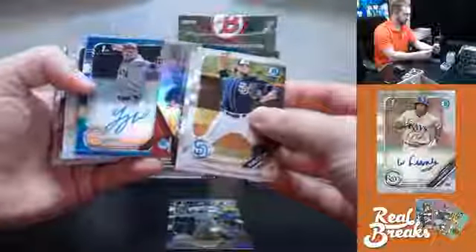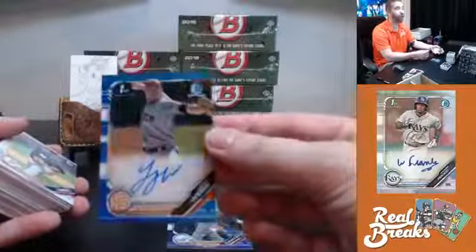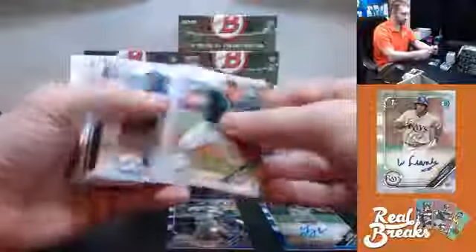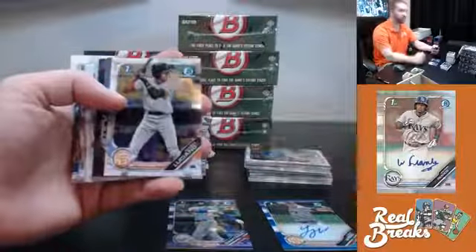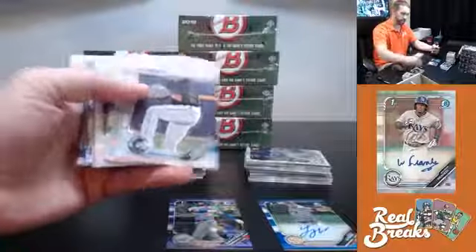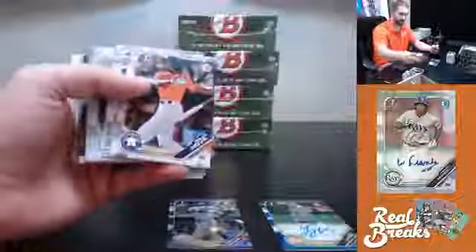Logan Webb, First Bowman, blue refractor out of 150, Giants going to Christopher. Man, you see blue Giants you get a little excited — I was ready for maybe Luciano. After this Bowman break, we're going back to Tier 1 to close out the night. But we'll be back with Bowman again tomorrow, so if you missed out on Bowman tonight, we'll have more for you.